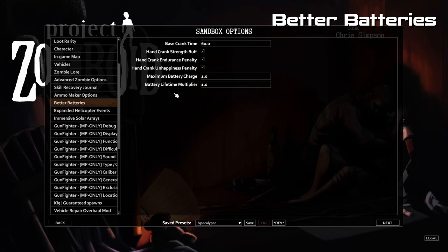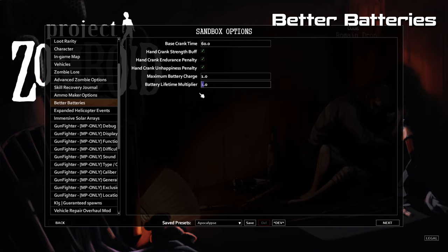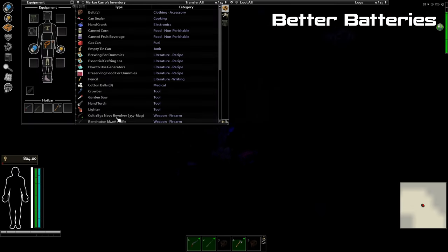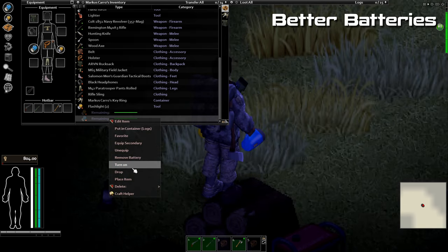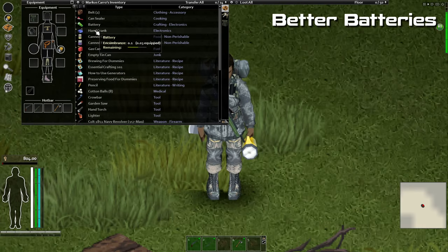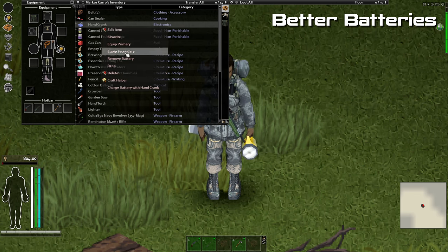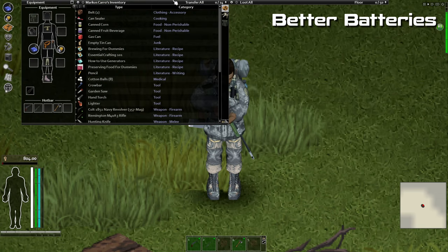The Better Batteries mod improves device battery life significantly. If you've played Zomboid without this mod you know that a flashlight battery will only last for a few minutes, but with this mod you can customize how long a battery lasts via the sandbox custom menu. It also adds a hand crank that you can craft or find to charge batteries yourself. This mod works really well alongside the Lantern mod.